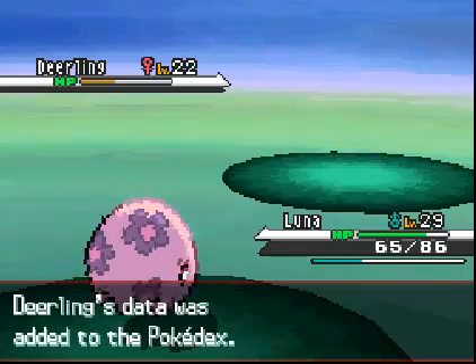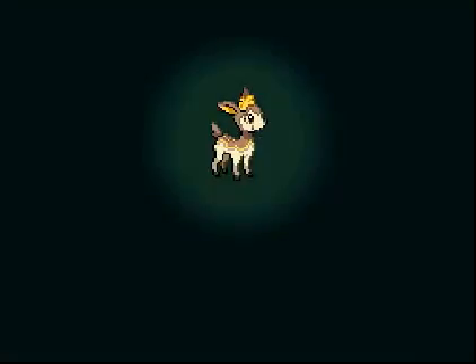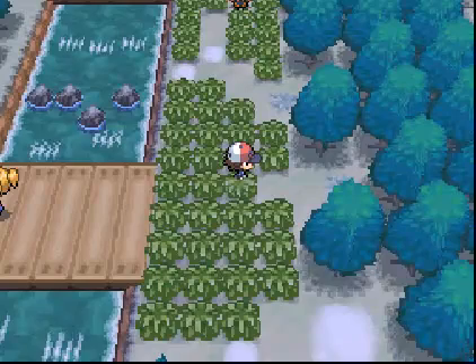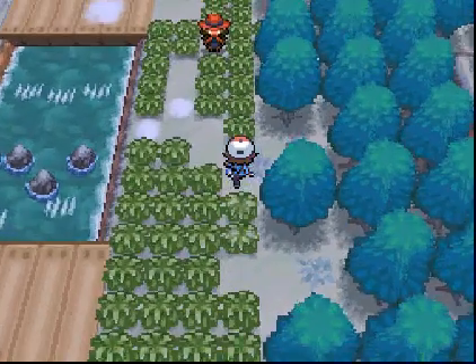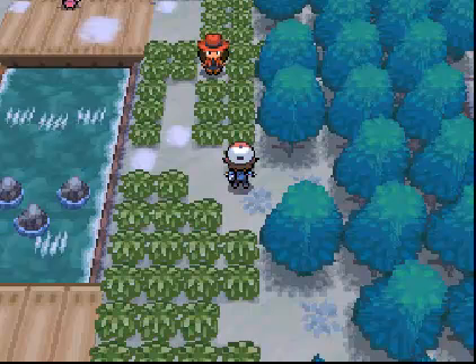Other Pokemon that you can find include Tranquil, 15% of the time, but that's only in spring, summer, and autumn. You can also find Swadloon, 10% of the time here. Vanillite is here 15% of the time, but only in the winter - it takes the place of Tranquil in the winter. Deerling has different forms depending on seasons. Carablast can be found 15% of the time, and Foongus, which is going to get on our nerves very soon, you can find him 15% of the time. I hate that Pokemon so much.